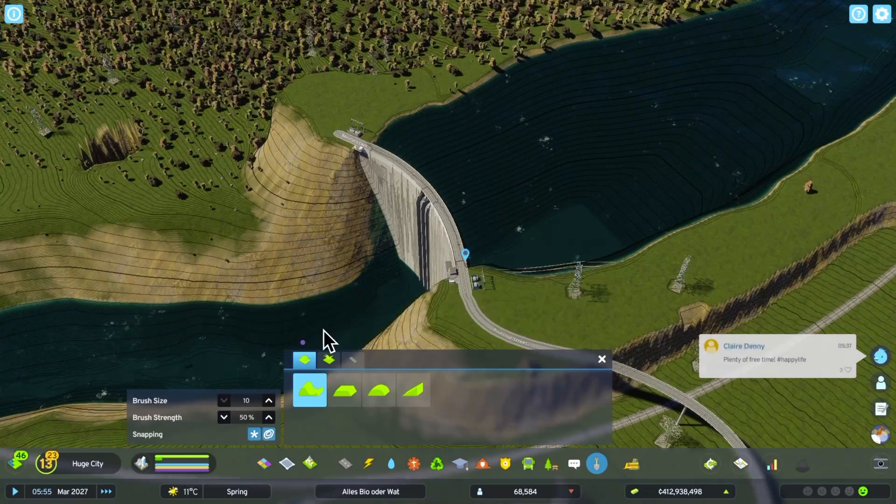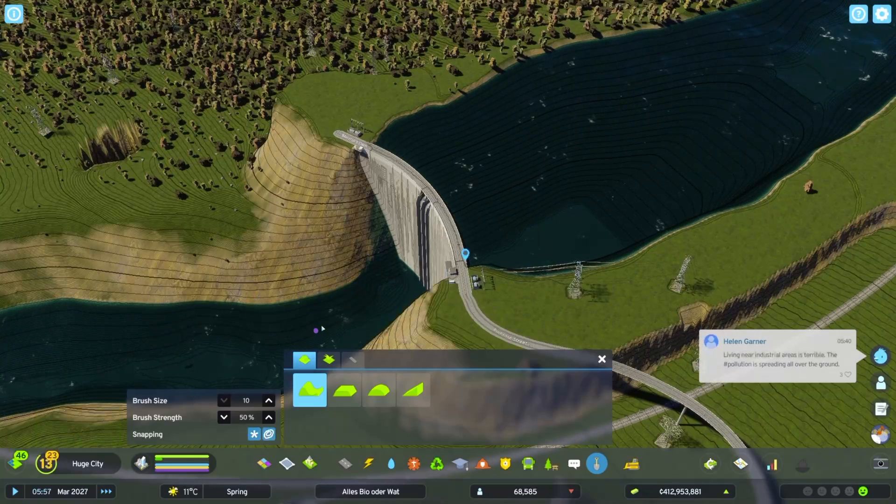If the dam is completely dry on the outlet side, or if the water level is too high, I always got a high penalty. So basically you want to be between too high and too low.